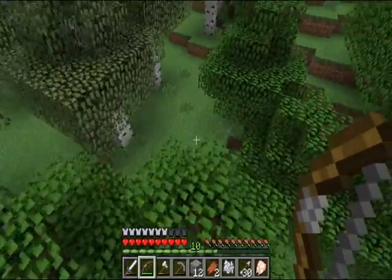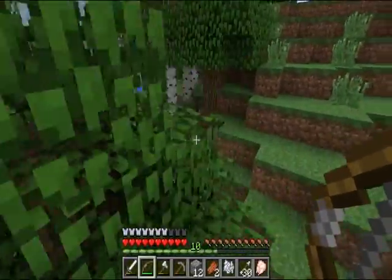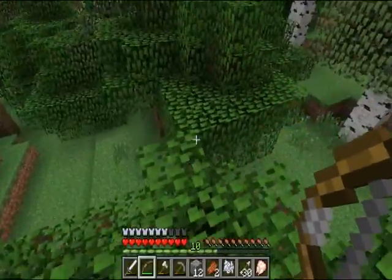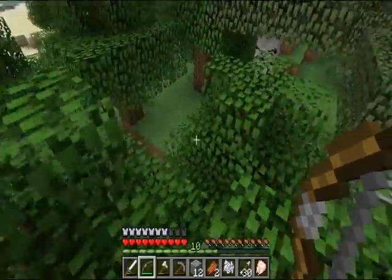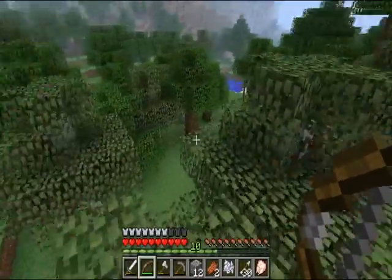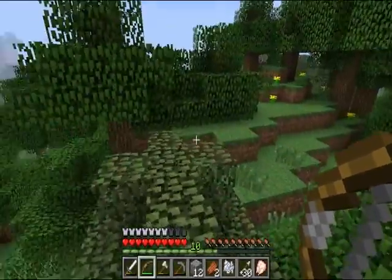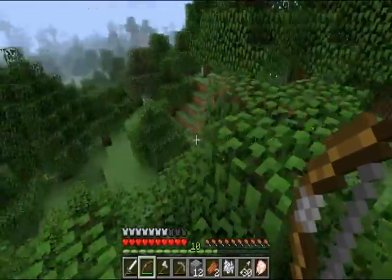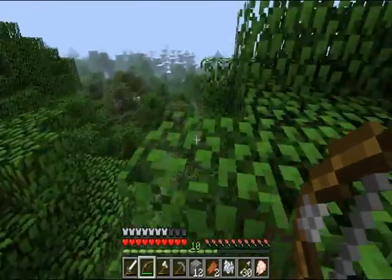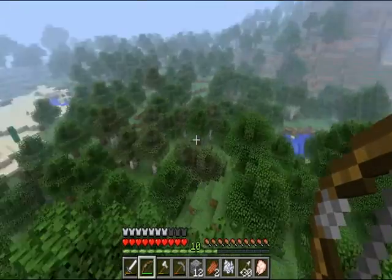I'm gonna try and stick with caves rather than mine. I found the best way to move around in these heavily forested areas is to tree hop, especially at night, because I don't think mobs can spawn on leaves. If you're good with the jumps, you can really cover a fair amount of distance with very little combat. That's where I've been getting my iron.